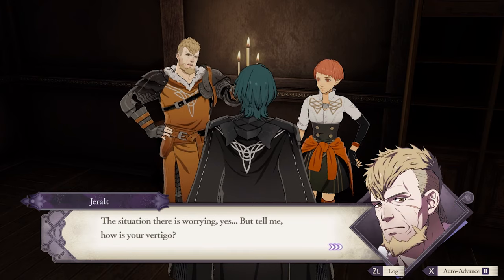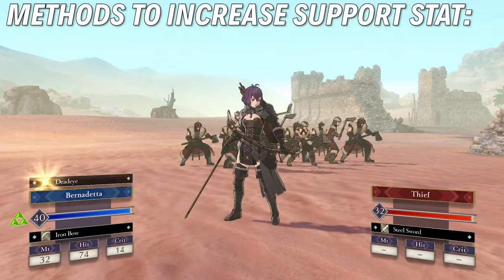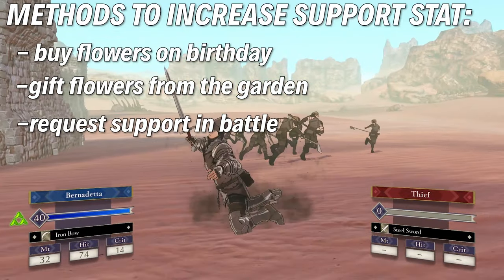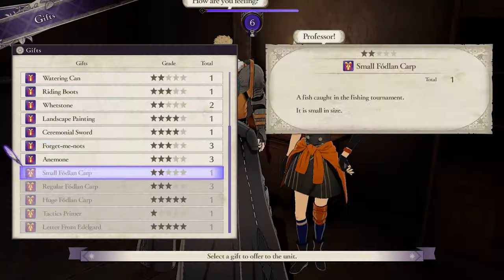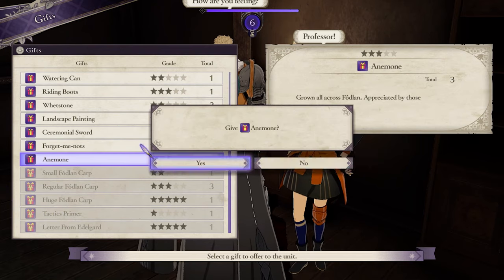The main goal is to increase support. There are a few different methods for boosting support, and it works the same way with your own students and students who aren't in your house. You can buy them flowers on their birthday, gift them flowers from the garden, request their help in battles, or invite them to meals. But the fastest and easiest way to bump up that support stat is to just dump tons of flowers on them — just spam gifts. Flowers are the easiest to buy a lot of, but any gifts will do.